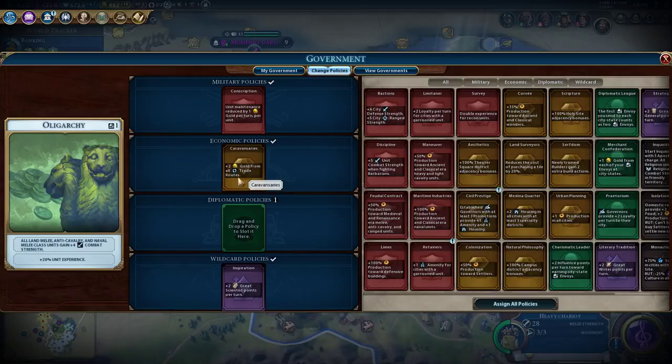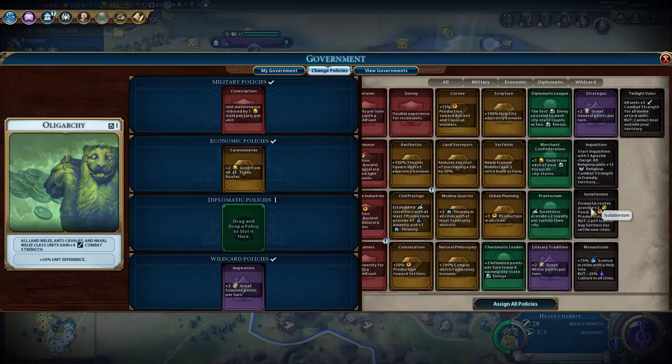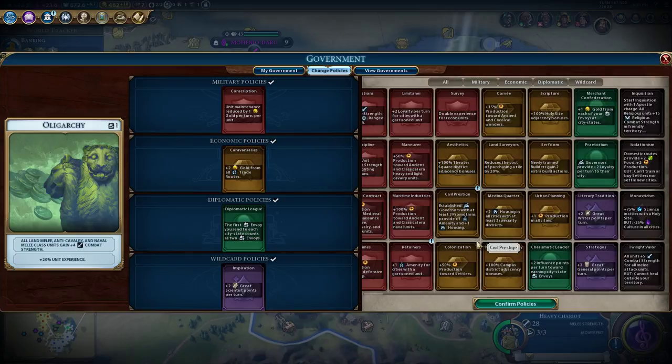Keep the unit maintenance. Plus two gold from all trade routes - I'll take that. We can start with plus one gold from each envoy, first envoy counts as two. Plus two influence points per turn towards earning city state envoys. Governors provide plus two loyalty to their city - that would also be pretty good. I'm going to pop that in there. I don't want to muck around with the other policies too much - I think that's pretty good. Either that or we get ourselves extra gold.